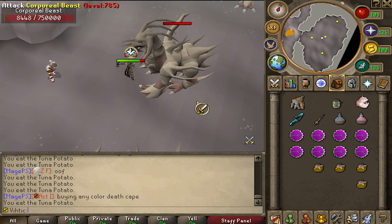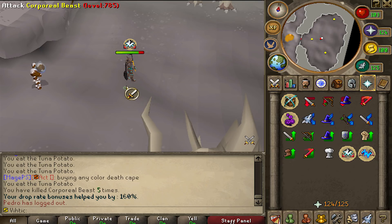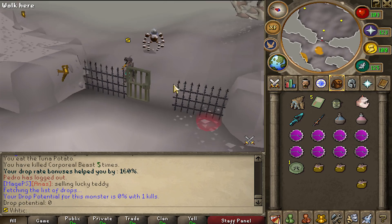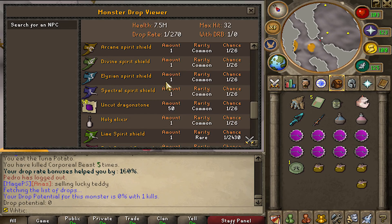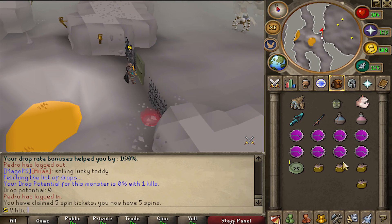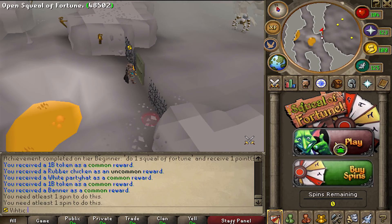Take a seat, idiot. Very nice. We got spin tickets actually — okay, I'm happy again. Let's actually see his drop-ins; we're not gonna kill Corporal Beast too much, we got a lot of other bosses to go through. Look at those big boy spirit shields. Let's use these spin tickets, why not? I'm gonna spin all five times.